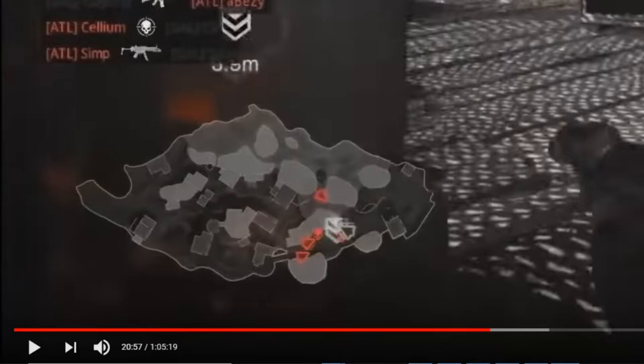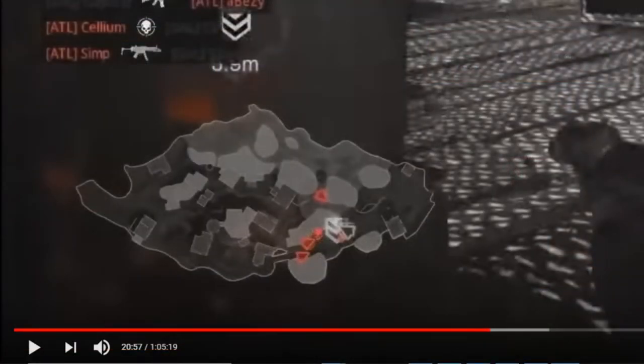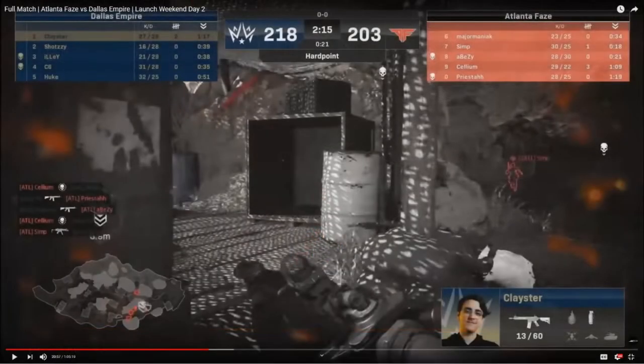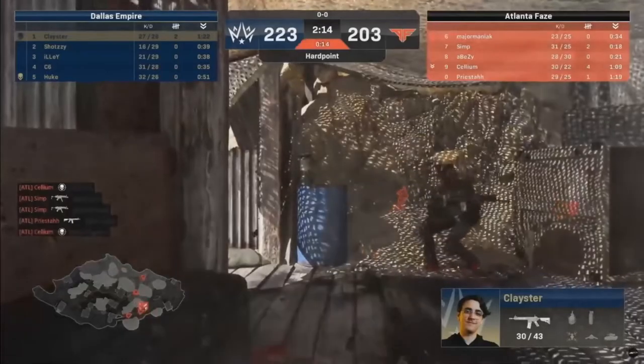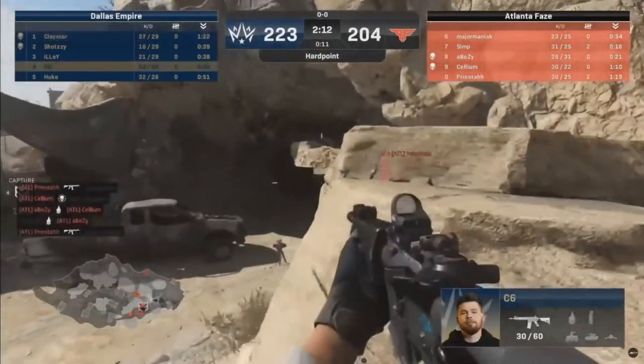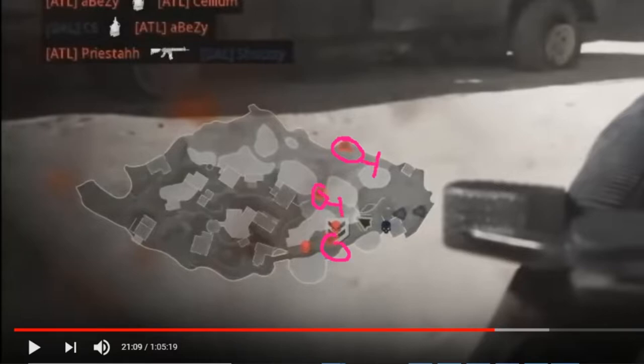One more player will come to help reinforce, while one actually falls back to get the P1 time. They don't want to spawn in the back corner while Dallas is potentially going to flip out where they could win the game. Atlanta knows at this point with 21 seconds left there's no way Dallas can win right here, so they set up a spawn trap to make sure Dallas keeps spawning in the back for the first half of this hard point, soaking up a lot of free time. Clayster is the last one left in the hill — he'll do what he can but loses all four teammates. This is where you see that spawn trap start to come into play.